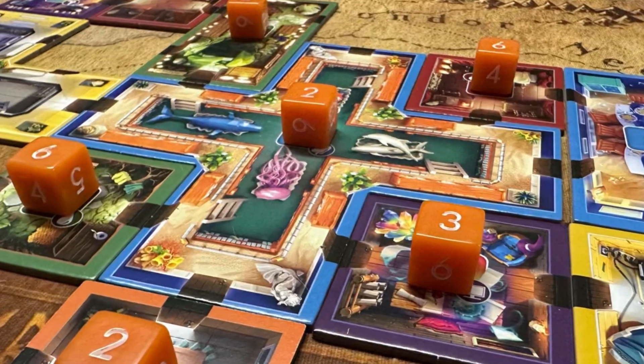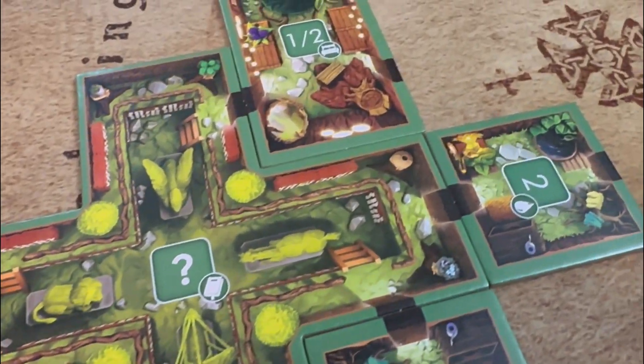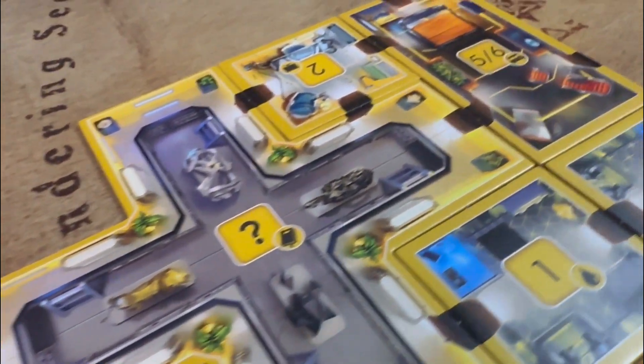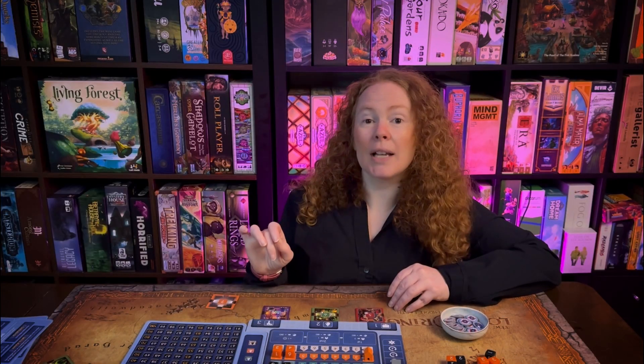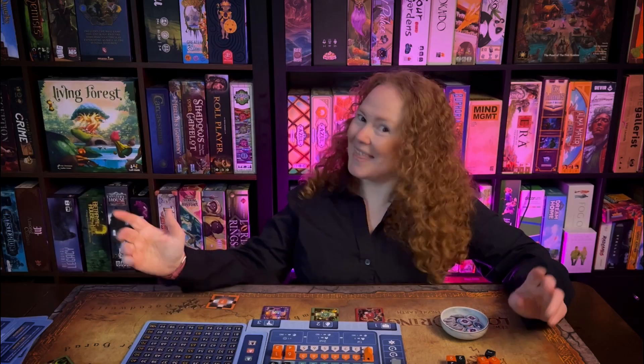As long as a room is adjacent to another room that has a die, you can add it. But if there's no room, those dice go beside your manor as unhappy guests who didn't fit. The game also offers inspiration tokens, which let you increase or decrease a die by one pip per token used. That's how to play Dice Manor in a nutshell.